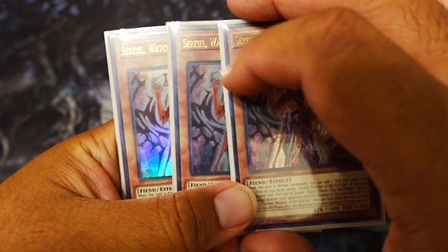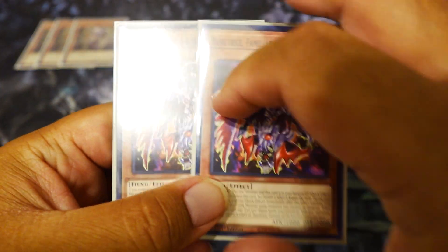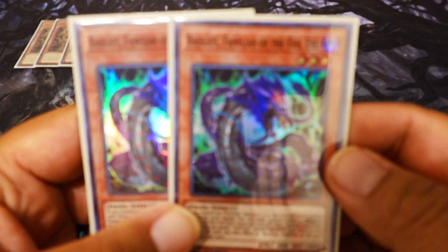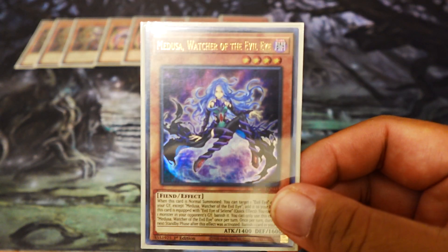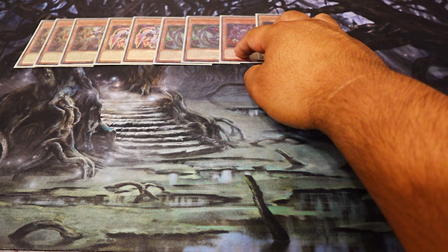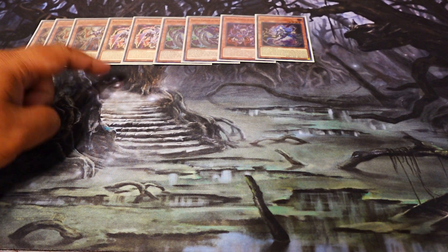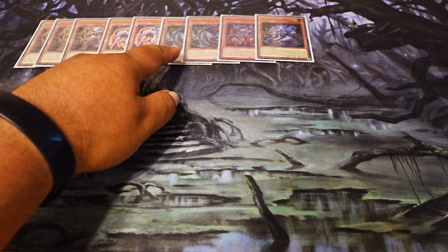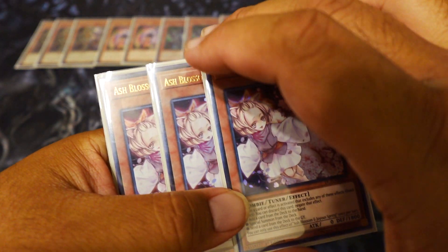Serziel is still at three — he's like the best normal summon and can get plays started. Two of the Basil Tree, which just helps with Wombo combos. Two of the Basilius. I'm still playing one Koto Plavus just because I like it, and one Medusa. These aren't necessary — I just like playing them for fun. They're easily removed if you want to add two more Basilius, since it helps you with linking on your opponent's turn and getting interruptions in. It's also good if you don't get Serziel, you can still start some plays. And three Ash Blossoms. That's it for the monster lineup.